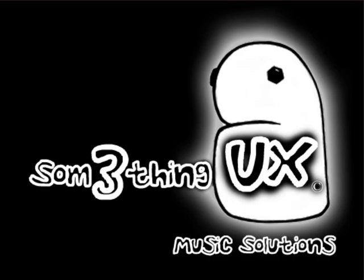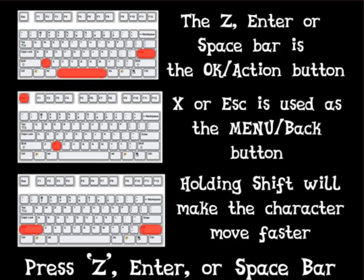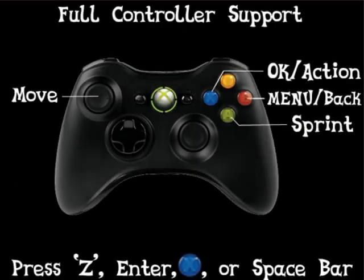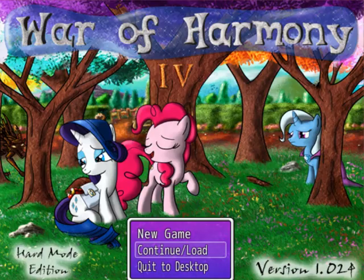Hello everyone, this is Whitehawk and welcome to my next big playthrough — War of Harmony 4, complete with tutorials for a game engine that's really simple. This is the RPG Maker VX engine. It's basically three buttons and a control pad. Nothing complicated.